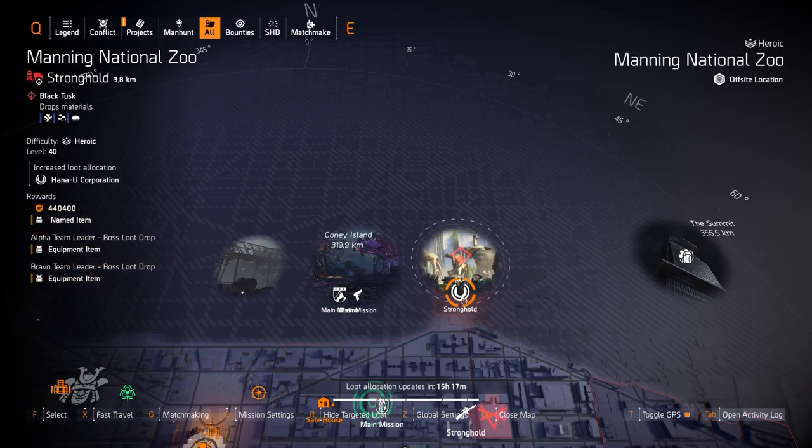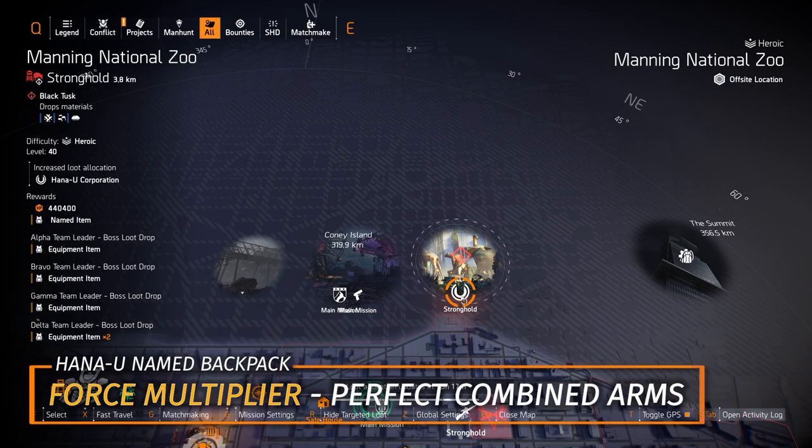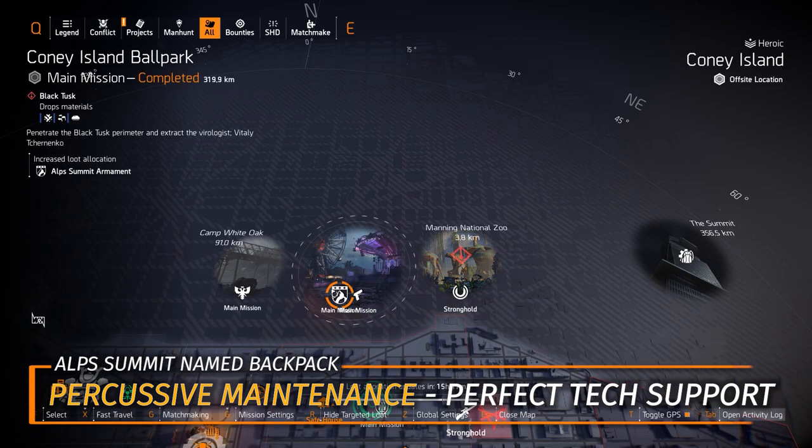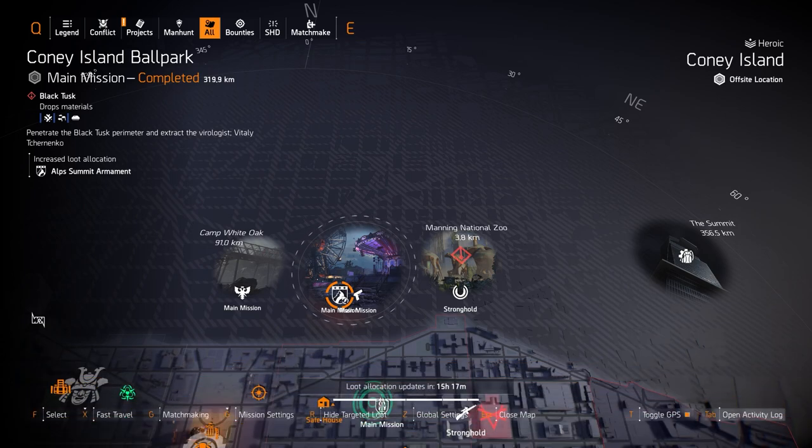Next up we got Hanyu at Manning National Zoo. Hanyu is the most sought-after backpack in Title Update 12 — it's the Force Multiplier backpack with Perfect Combined Arms, giving you 30% skill damage every three seconds you land a shot. The only alternative would be Tech Support, and the perfect one is not worth it because it's an ALP Summit piece — that's the Percussive Maintenance with Perfect Tech Support. I do not recommend picking it up; it's on the wrong brand set. That's a healer brand set, and Tech Support should be more of a damage set.